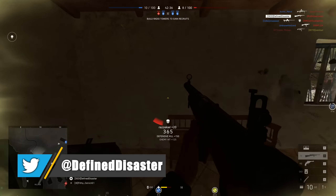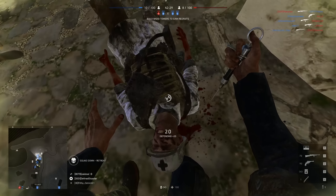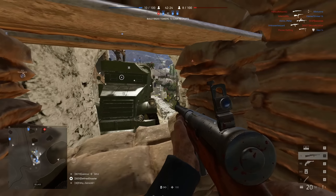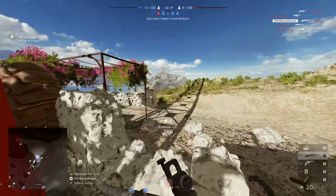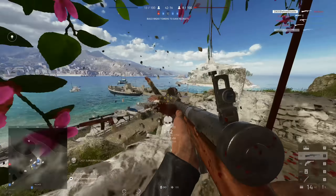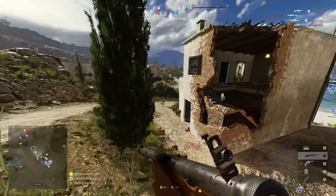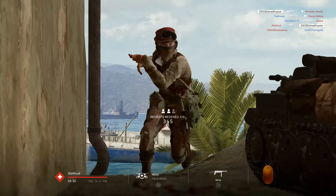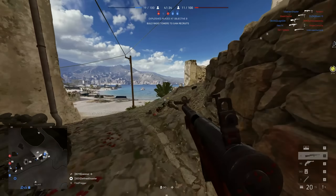Another week, another Tides of War mission — this time bringing us the last of the new weapons added to Battlefield 5 in Chapter 4: the MAB 38 SMG. For those who just want a quick rundown, it's essentially a medium-range, close-quarter-focused SMG which performs as well as any SMG probably ever will at medium ranges, is still competent at close quarters, is quite controllable, has relatively low recoil, and has an excellent availability of specializations. It gives assault rifles like the STG and Sturmgewehr 1-5 a real run for their money.